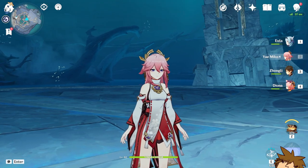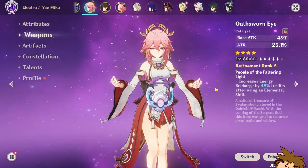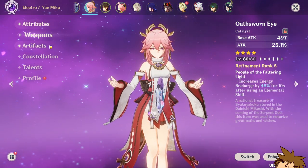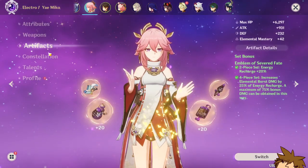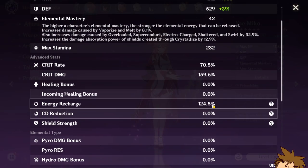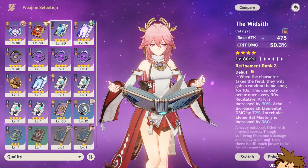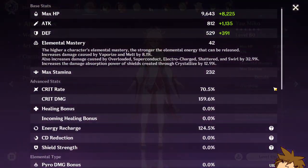There is quite a massive difference between having a weapon that gives you energy recharge and not having one. This one is really good — if you have a build that just wants energy recharge, this is going to be really good, especially paired with the Emblem of Severed Fate set. This is going to help a lot if you're suffering with energy problems. I was definitely struggling, so I might consider using this instead of the Witsith. Even though the Witsith is cracked and a really good weapon, unless I fix my energy recharge problems, I think I might stick with this.